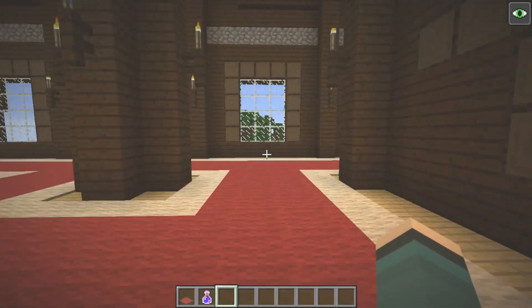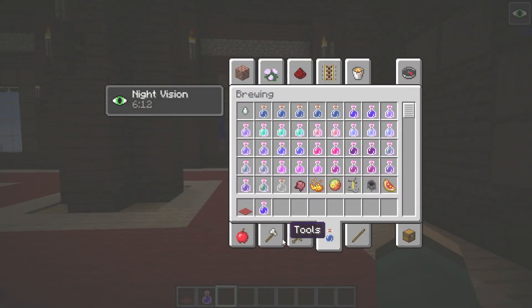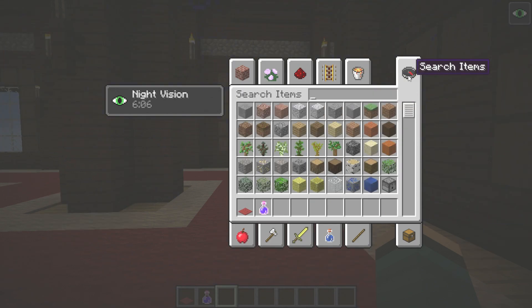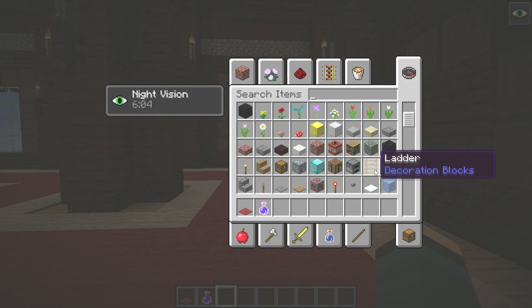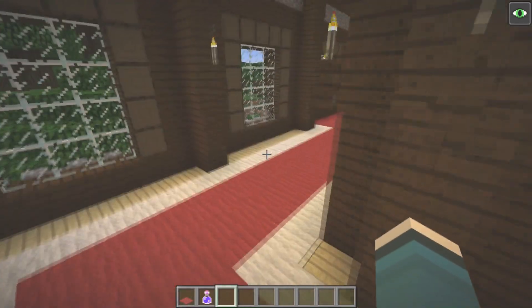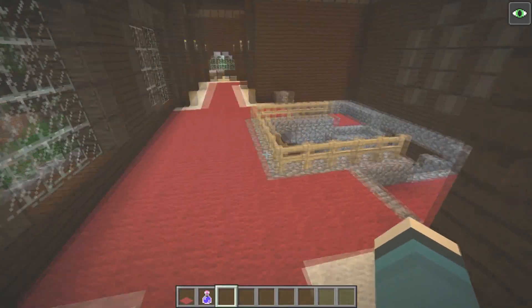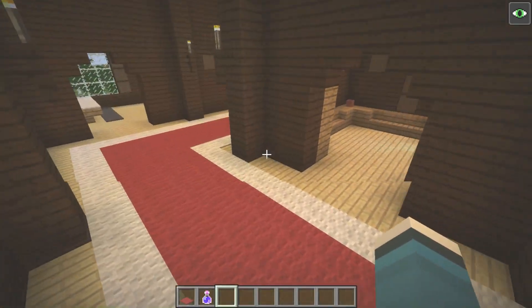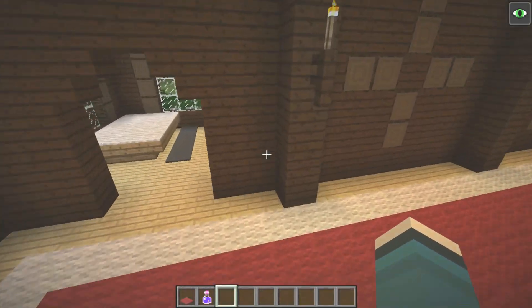In this exploration update — which is what this PC update is — there's another type of map you can get from a new villager called a cartographer, and that map will display where the mansion is on your map. These are super rare; I had to hunt for a seed for days online to find one.